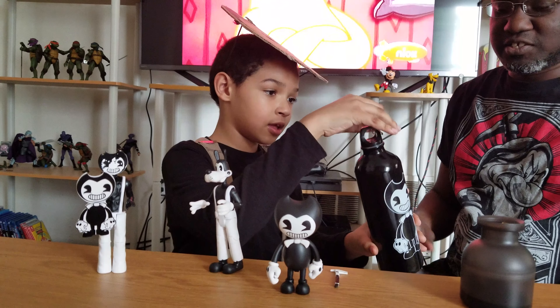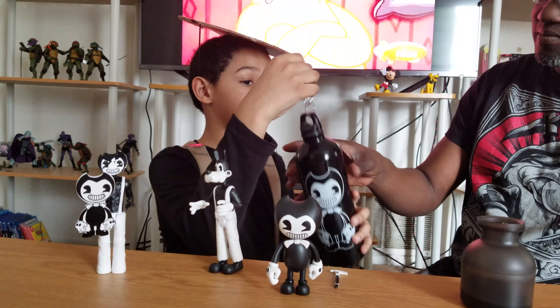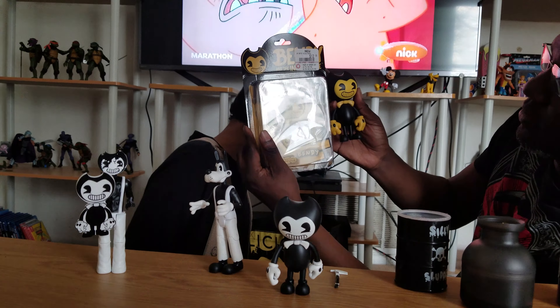Here's my Bendy cup that I put water in — he has yet to actually use this cup. Here's a container of slime; there's two of them but we don't really use them for anything. And here's my other Bendy that just looks like my dad's Bendy but different — his arms don't move, his legs don't move, but his head does move. I would have rather had this one instead.